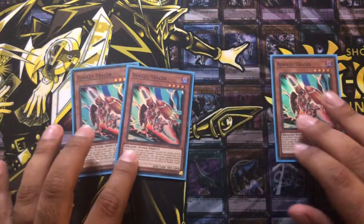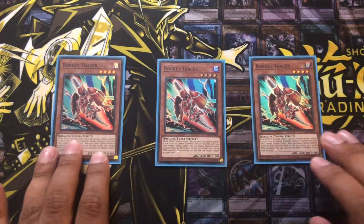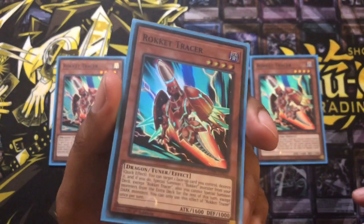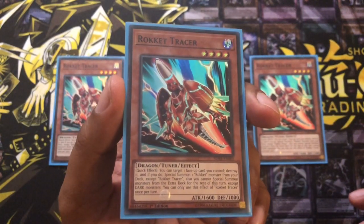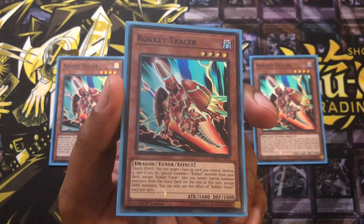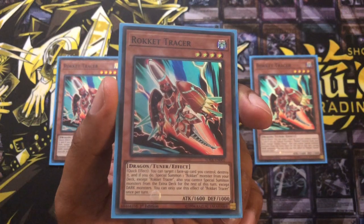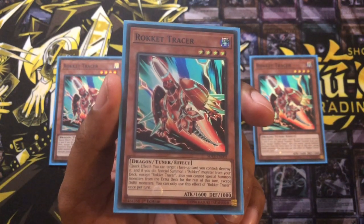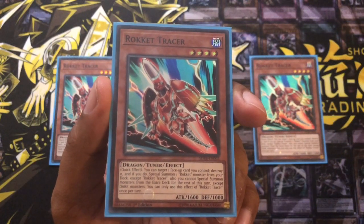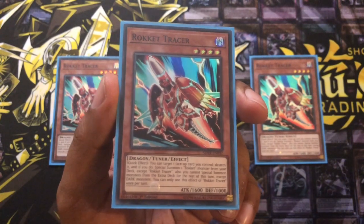We're going to have three of the Rokket Tracers — really nice card, one of the new cards in this set. It's got a quick effect: you target one face-up card you control, destroy it, and then you can special summon one Rokket monster from your deck except for Rokket Tracer. Then it's got a condition where for the rest of your turn you can only special summon dark monsters, and you can only use the effect of Rokket Tracer once per turn.